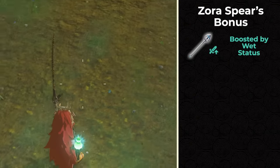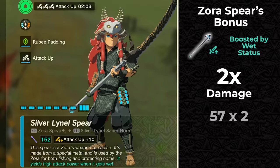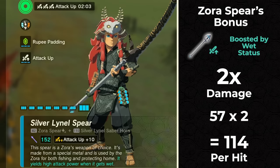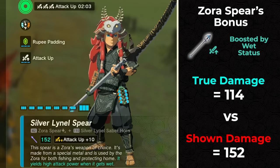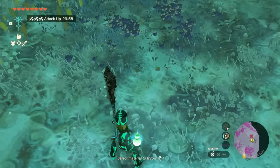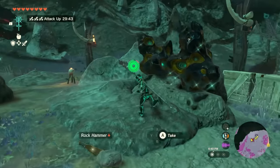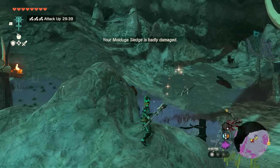The cool thing about Zora weapons is that when they are wet, the weapon plus attachment damage doubles — so as a multiplier, take 57 times 2 to get 114 true damage, as opposed to the game telling you it deals 152 shown damage. That is quite a difference in numbers. If you don't care about the math, just know that spears do about 25% less damage than they appear to be.